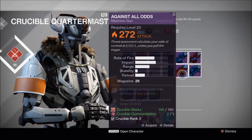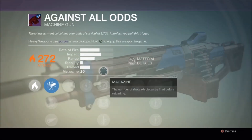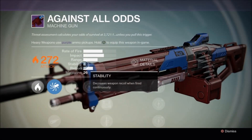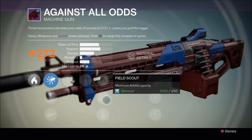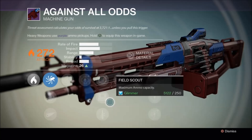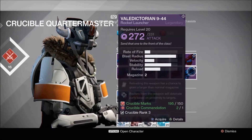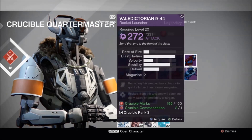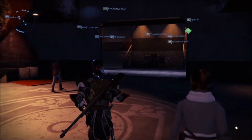The sniper rifle I wouldn't get. The Against All Odds machine gun is pretty damn good overall. I know it shows very low stability, but persistence will counter that, and the fire rate is pretty damn good. My own has very low stability shown, but in reality I can control it perfectly. Now the rocket launcher — I would not get it. Nope, nope, nope. Terrible.